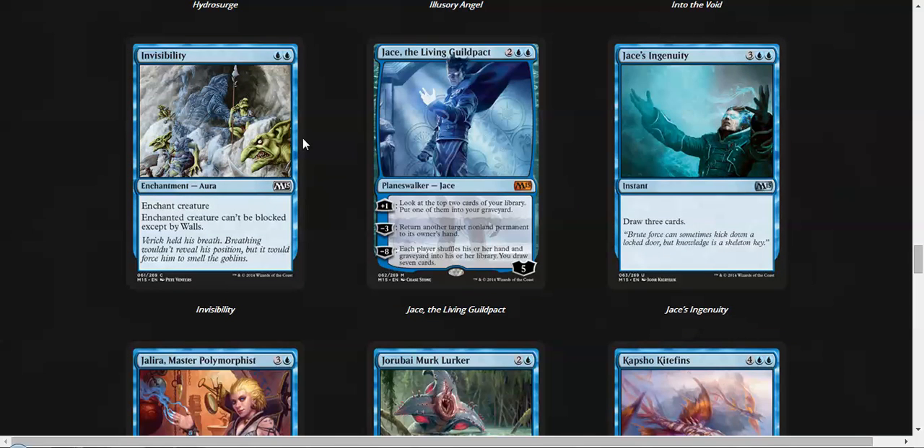Invisibility — can't be blocked except by walls. You can tell this is a reprint because of that wording, and there are quite a few walls running around, so this is not as unblockable as you would think. It can be okay though — again, there's a lack of a lot of solid removal.